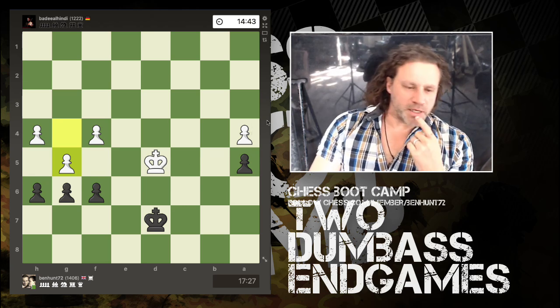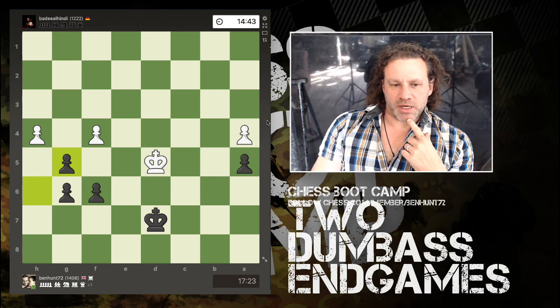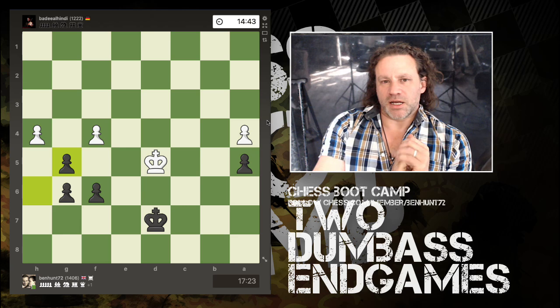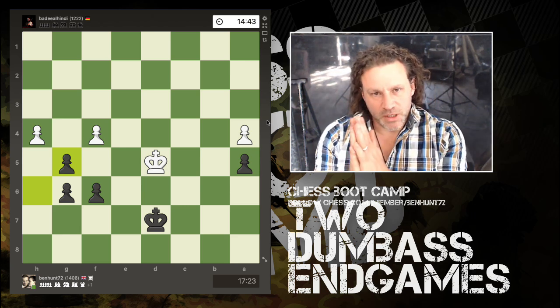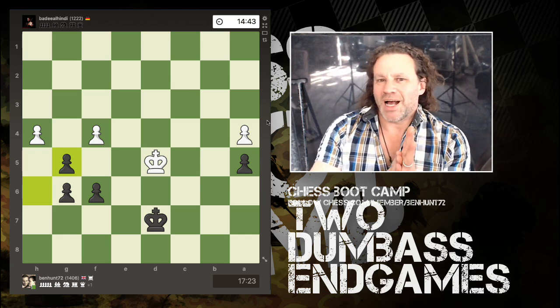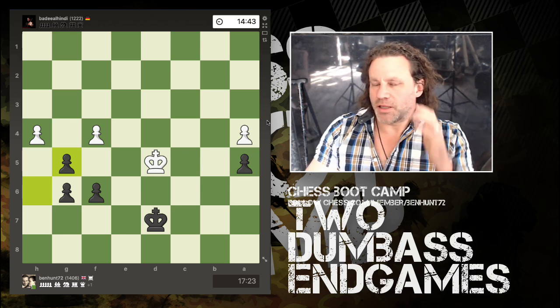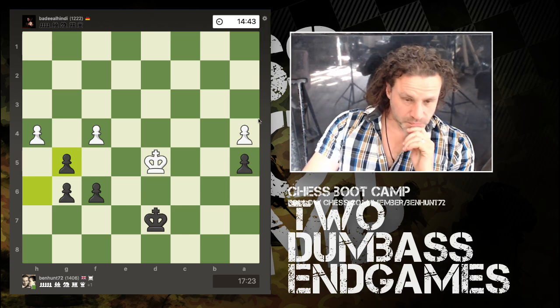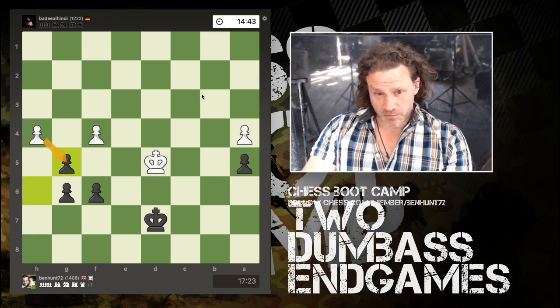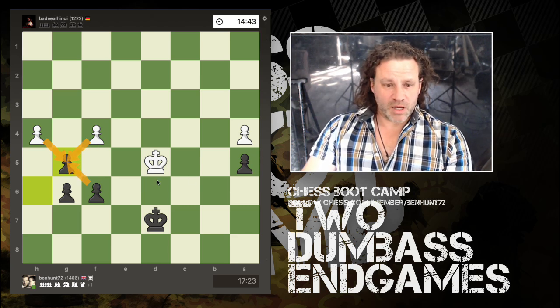It's still a winning position for white. I capture here. What do you have to do as white — remember this is a 1200 player? There is only one move really, which is h-takes-g5. h-takes-g5: if we swap off we've got a fairly balanced situation but it should still be better for white being more advanced.